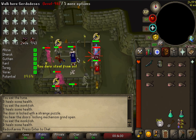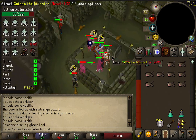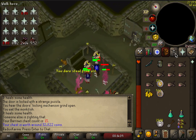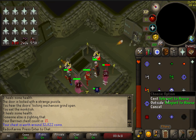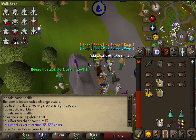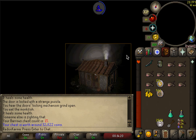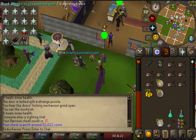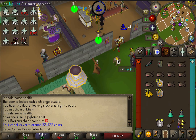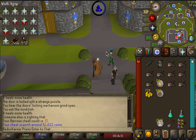Let's click on our prize and see what we got. We got 32k — not too bad at all. I'm going to teleport back to the house to recharge my stats, and then teleport away to wrap everything up.